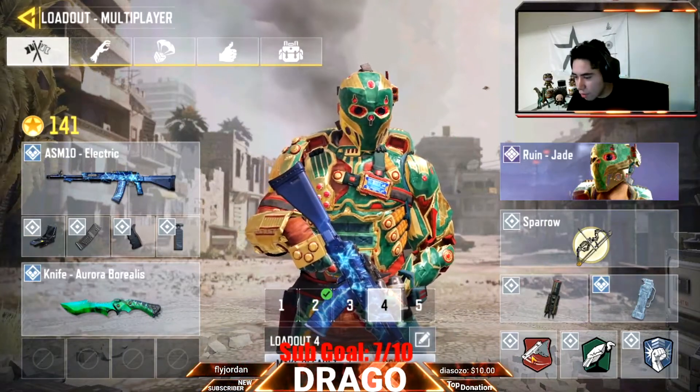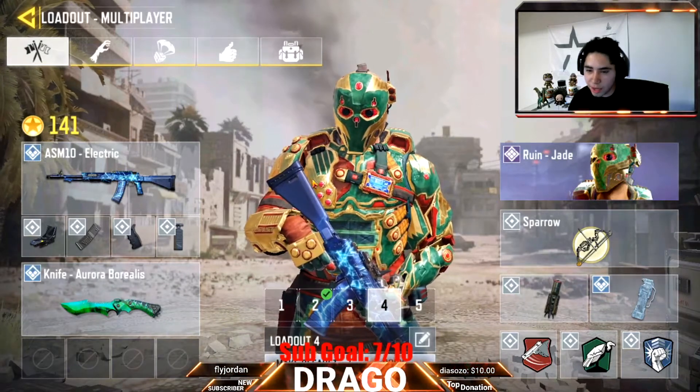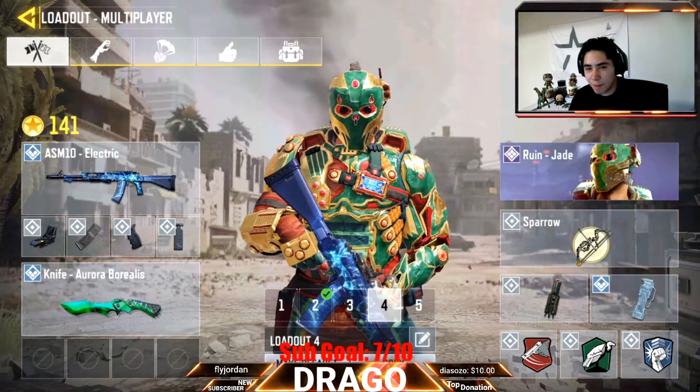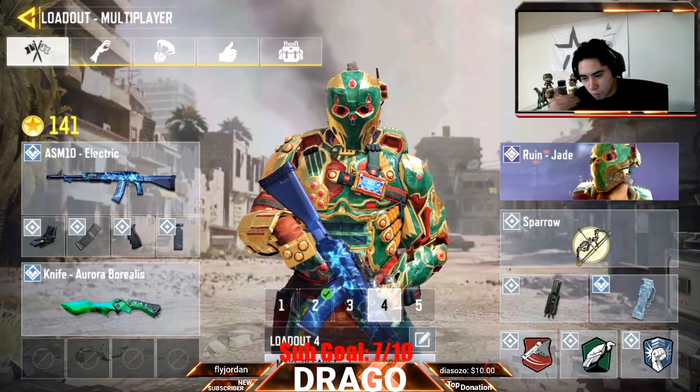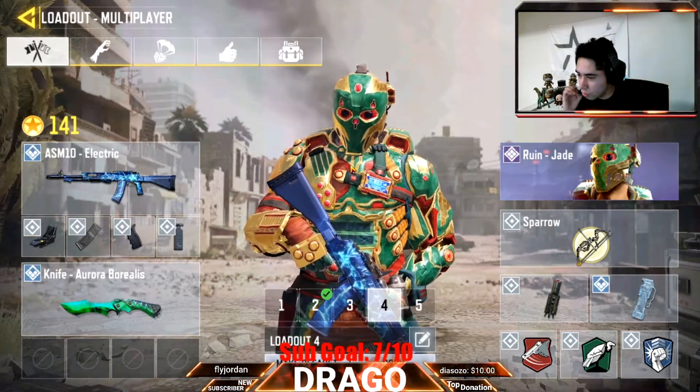We're gonna be using the Agile perk, Perk 1. Perk 2 is gonna be Vulture. Perk 3 is going to be Hardline. That's gonna be the class setup for today for the last assault rifle challenge. Let's go ahead and get straight into this because I am so ready to be done with these.